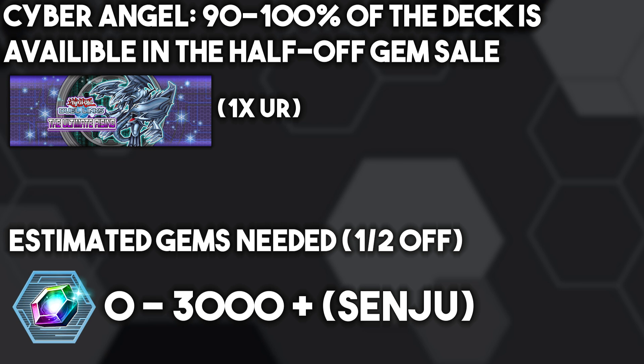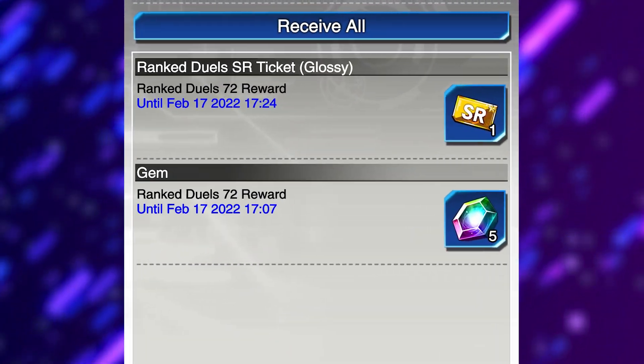This deck is 100% obtainable from half-off gem sales, unless you count Prediction Princess builds — in which case it'll still be well over 90%. It really is one of the premier free-to-play decks, and it could give you a reason to dust off some of those super rare tickets you haven't used.